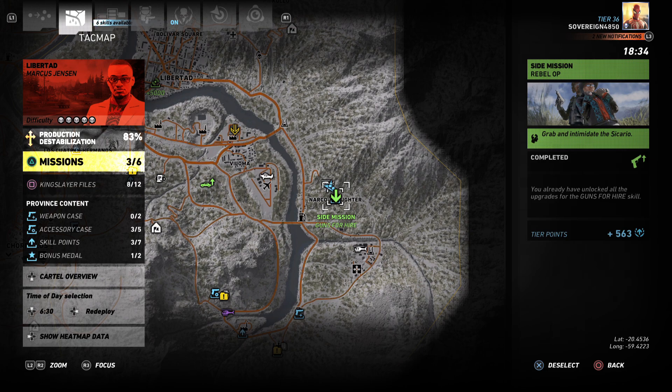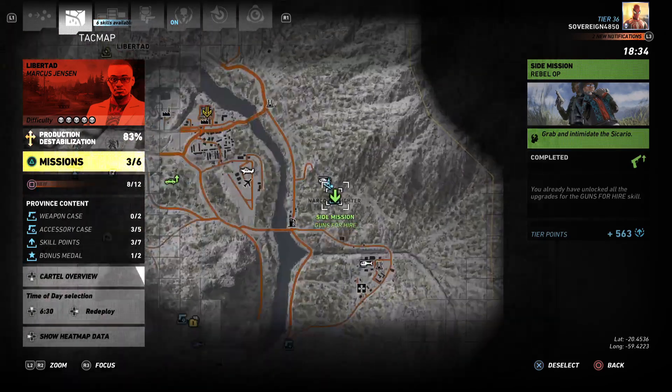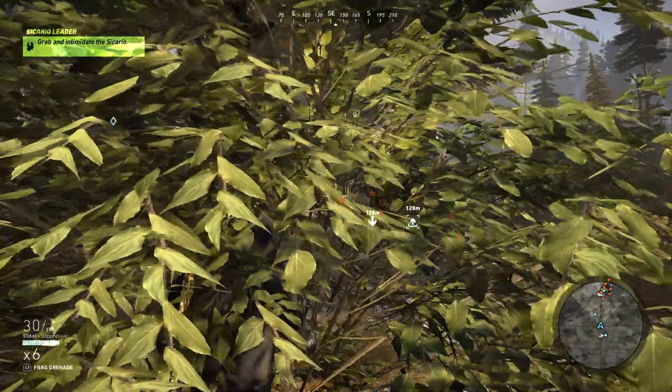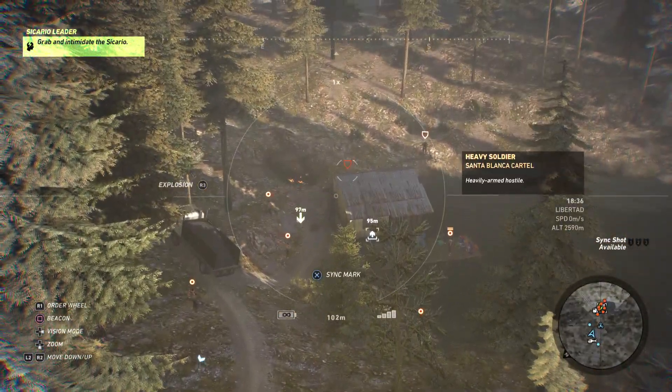I'll grab and intimidate the Sicario — Guns for Hire. This is the middle right of this region. That's a skill point. Seems to be about six, seven enemies and then obviously the bloke we need to grab.